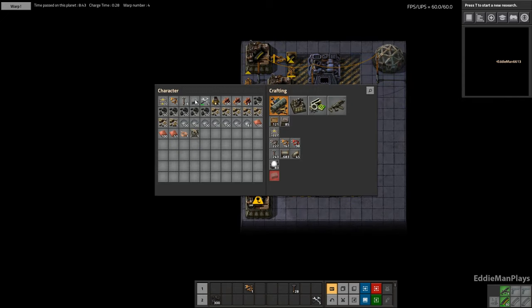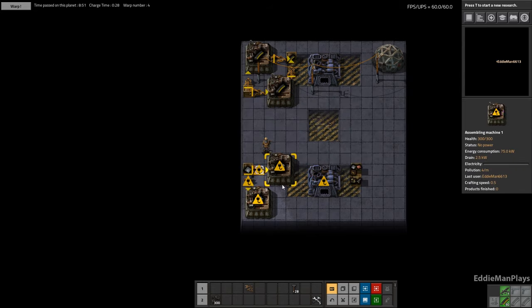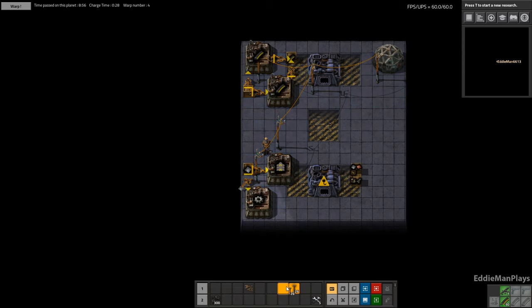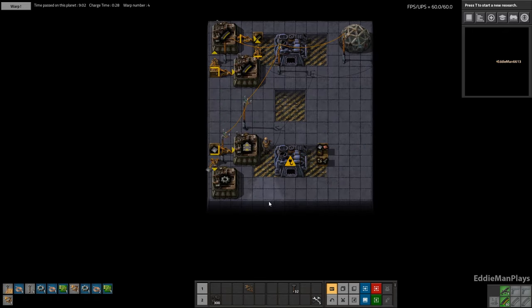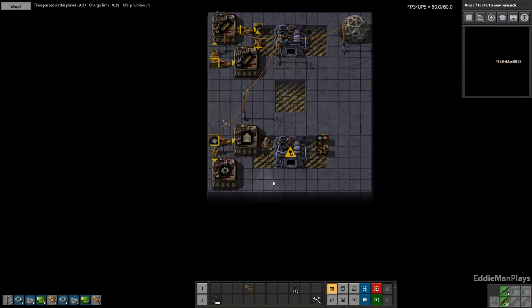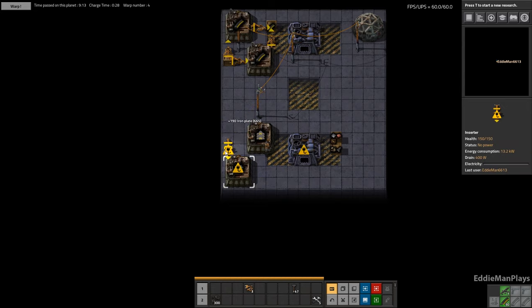I'm going to get some inserters here in the box and put some iron in there. We're going to need power - let's make some more power. Oh, this has to all be over by one - I messed up big time.